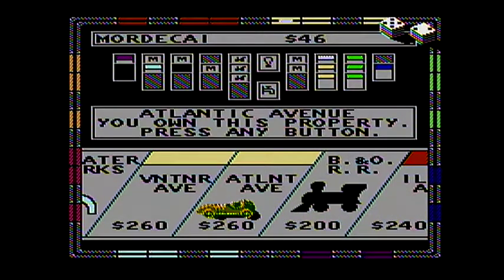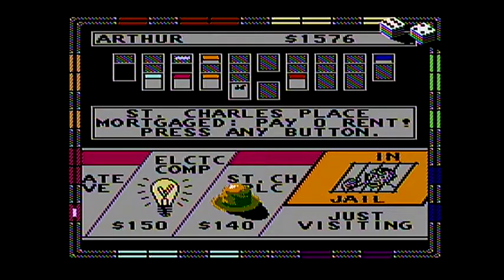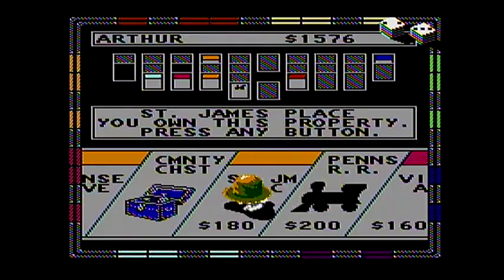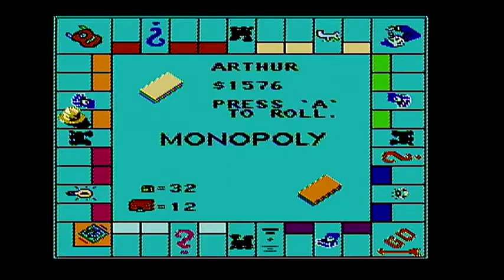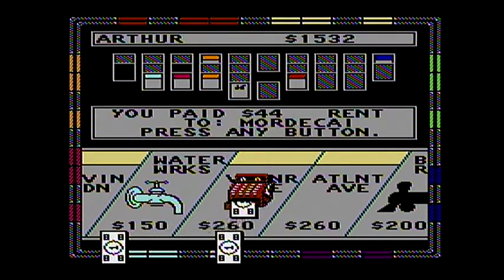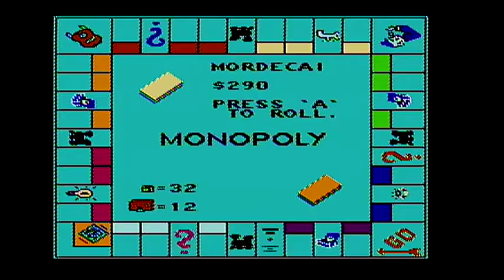Let's see, there are two properties left: States Avenue and Baltic Avenue. It doesn't matter who gets States Avenue. But if I get Baltic Avenue, that'll be my third monopoly. I'm guessing I'll just put houses on it right away. For other monopoly properties I just wait until everything's unmortgaged, then I put houses. But with Baltic and Mediterranean, I will instantly put houses there.